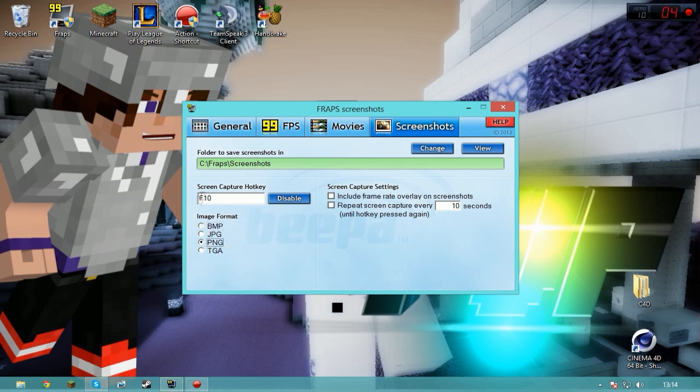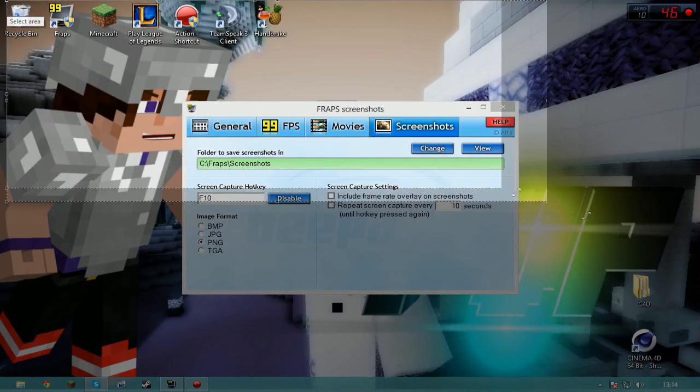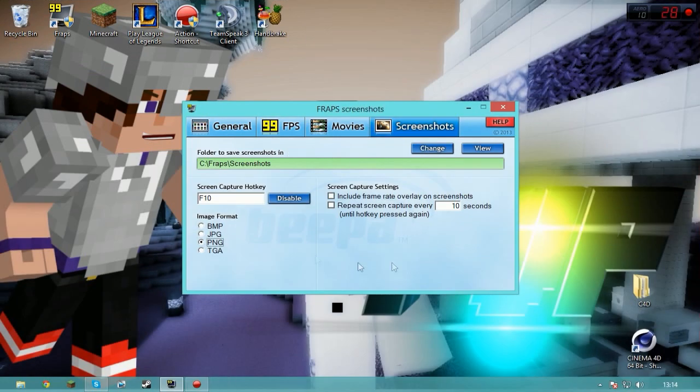For screenshots, go PNG and whatever format you prefer. You can use something called Lightshot where you just press print screen, select the area, and it takes a screenshot. Or you can use the Minecraft in-game screenshot. That's what you should do for that.